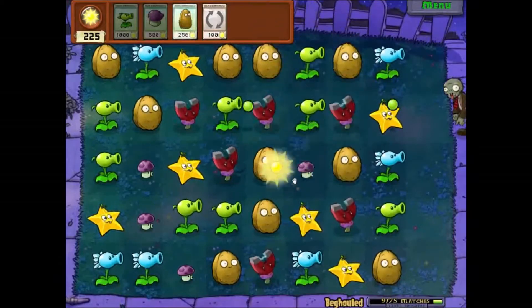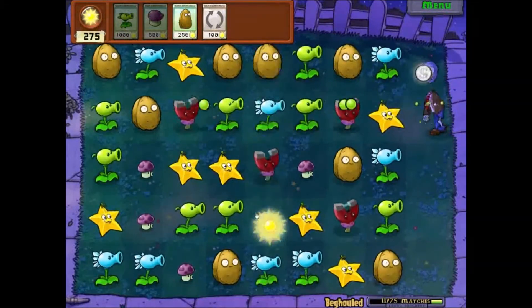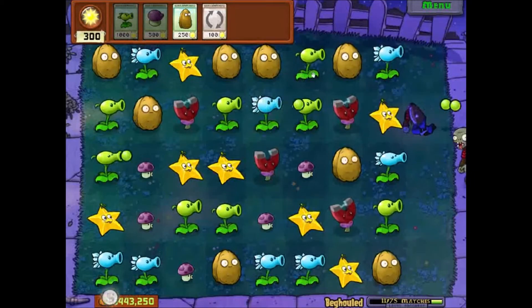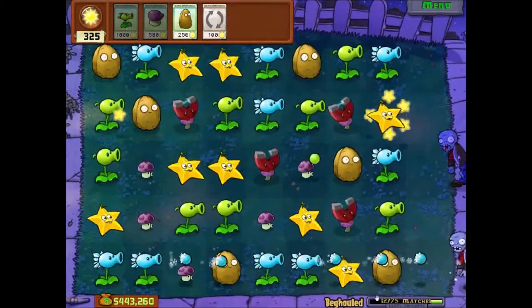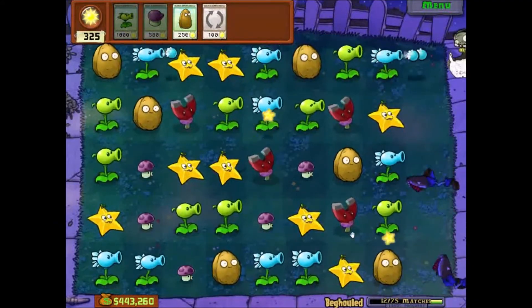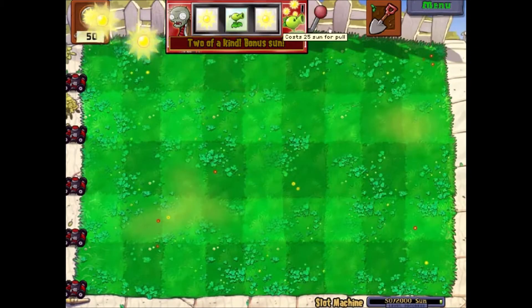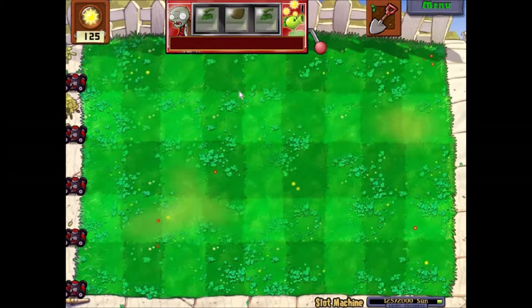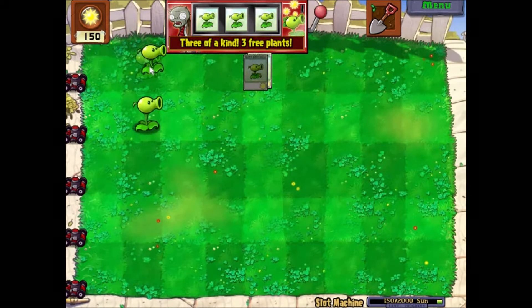In addition to the standard tower defense style levels, there's also a huge collection of different minigames, each with their own unique strategies. Some of them, like Begouled and Begouled Twist, borrow mechanics from other PopCap titles and mix it in with the Plants vs. Zombies style. There are minigames based around luck, i.e. the slot machine, and minigames based around conserving your sun, i.e. the last stand minigame, in which you are given a set amount of sun to use to build up your defenses.